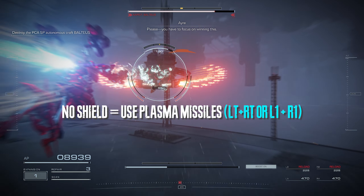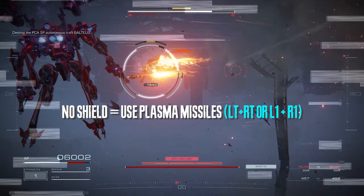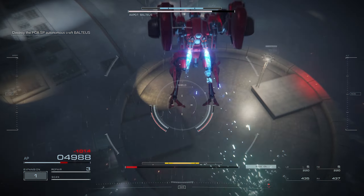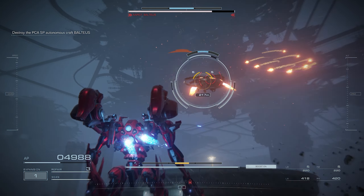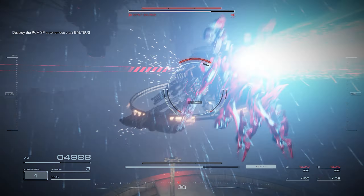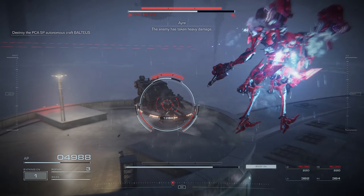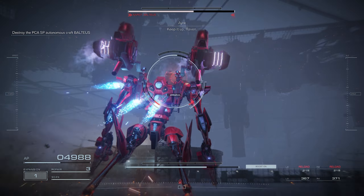If he does the attack where he shoots little missiles, just boost forward. If you hear the beep, he's going to do his big stagger missile — get ready to dodge with Square, left or right. After that, he's going to bring back his shield. We're going to kick him again and then missile him. Before we kick him, we're going to launch our two shoulder missiles with L1 and R1, and then kick him so he gets stunned for longer.